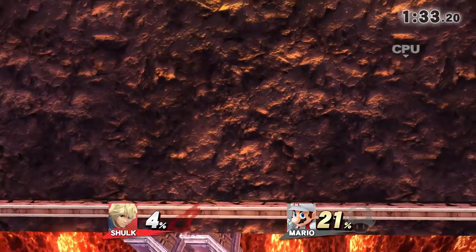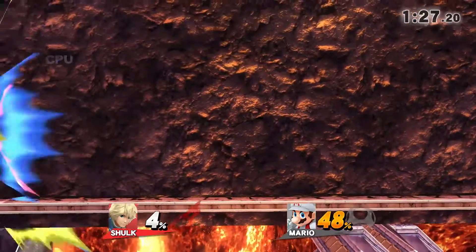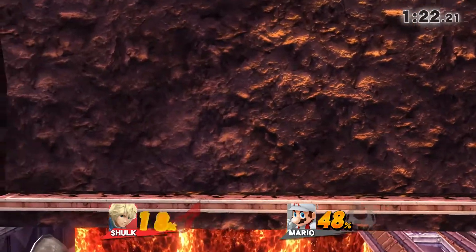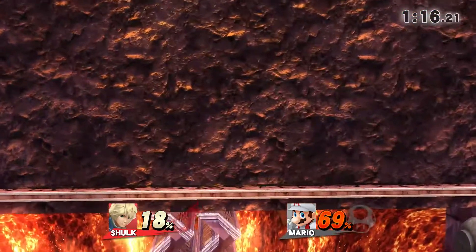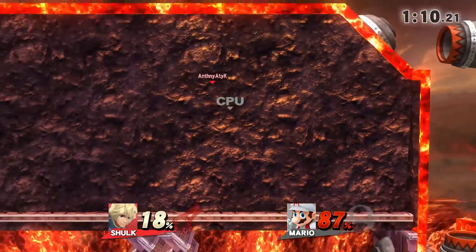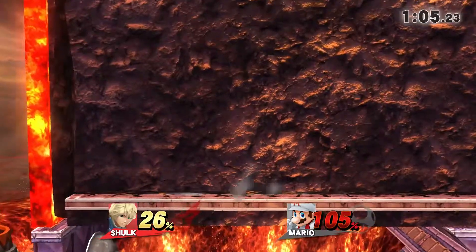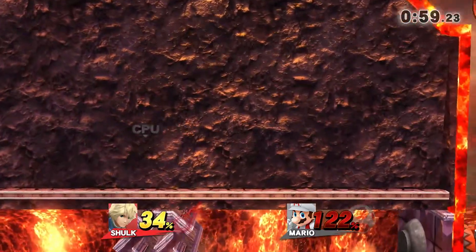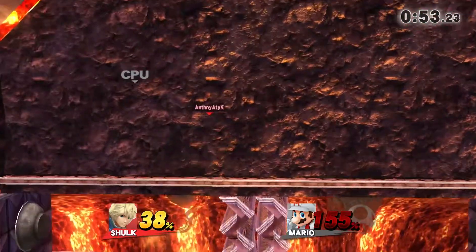Let me know if you've seen this before — if you have, link the video. I've never seen it, so if you guys want me to upload this stage let me know so you can download it. There are a couple characters that don't work — when you use them in the first cannon they just die. I think it's Link, Ike, and Samus; I have no idea why, but those characters just don't work.